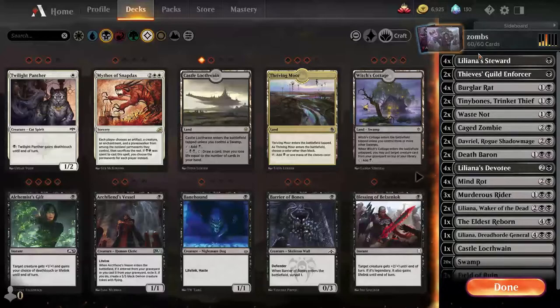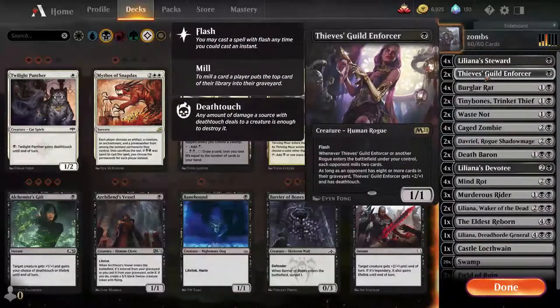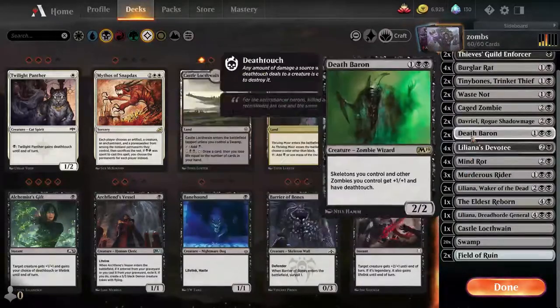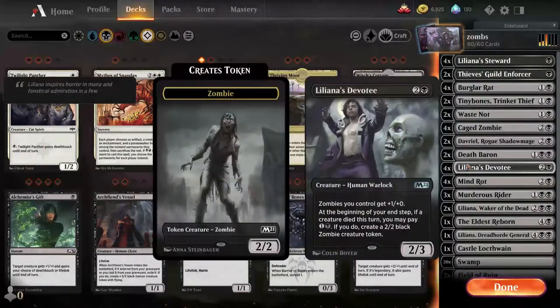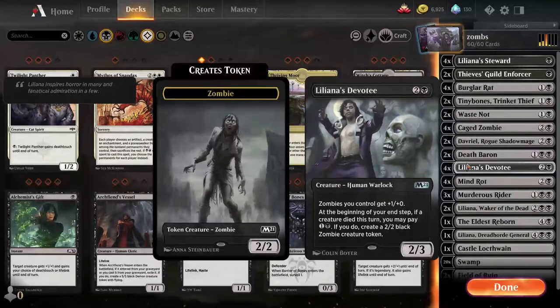Really quick, hopefully. I've had mixed results with this. I've never played it in ranked, so I have no idea if this makes any sense in Historic. I don't know what's accepted in Historic or what's not, but I'll just go over the cards real quick again. Liliana Steward — again, for discarding. Also a good synergy with Liliana's Devotee: if I end up getting rid of her and I have enough mana left over, I can create a stronger zombie off of it.